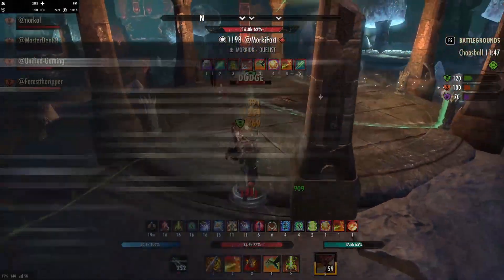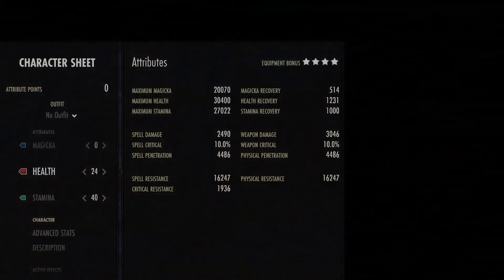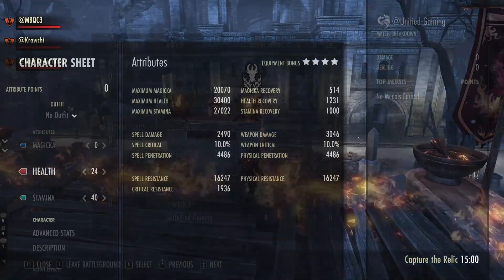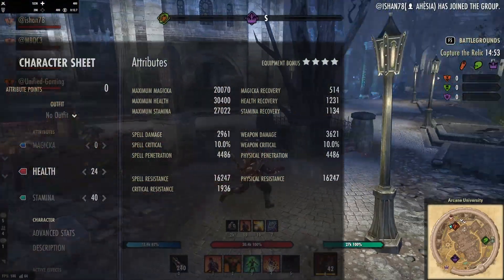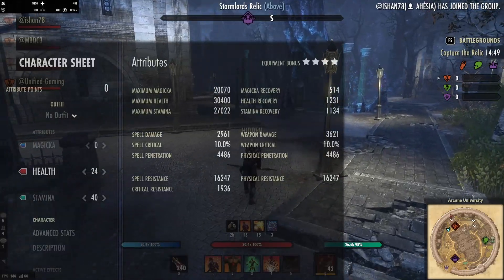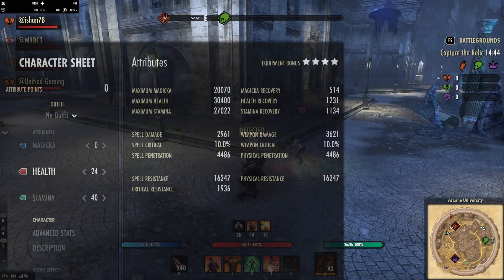As with our attributes, we have 24 in health and 40 in stamina, and we're trying to hit 30,000 health, give or take, and about 27,000 plus stamina as well. My stamina regen is at 1,000, but when I use my Rally it does go up to 1,100 — so it's pretty low for most people. You can change this with a glyph or two, and bear in mind you do get resources back when you use your ultimate, and we have lots of ultimate generation.